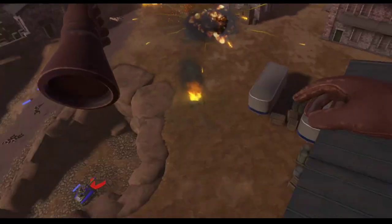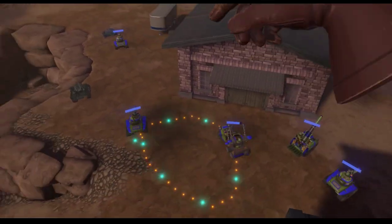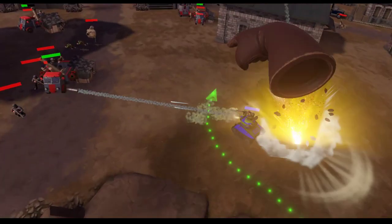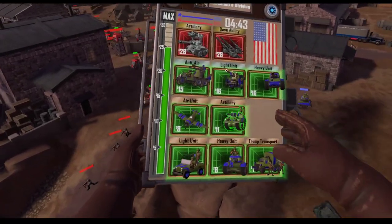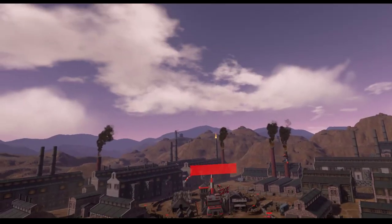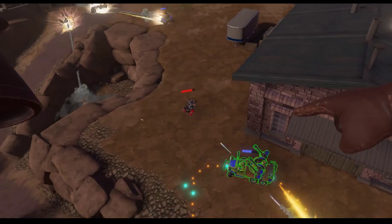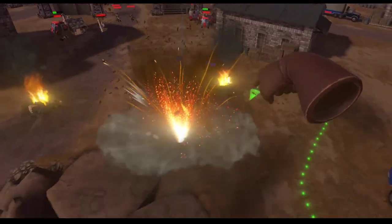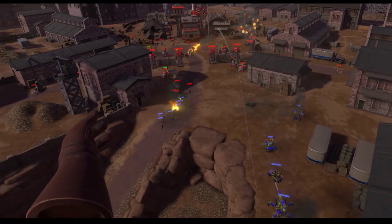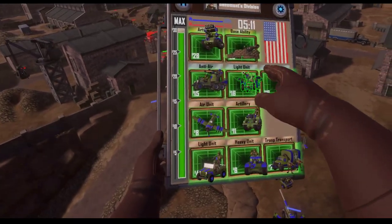We have enemy bombers. Good way to counter that — make everything that can move continue moving. Nobody stands still. Artillery and bombers can't really hit us so well. You can easily take out a bomber with anti-air — about two shots. And now we bring out our anti-tank guns.